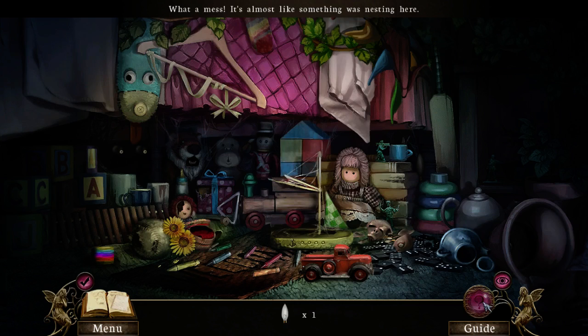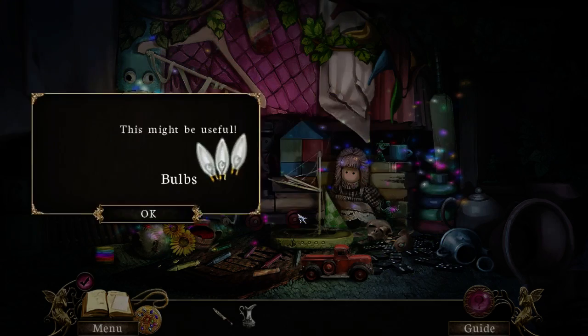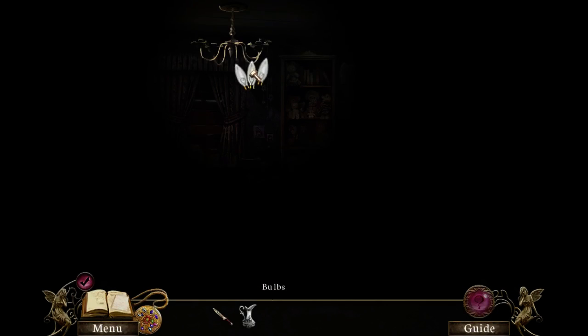I think we need a clue — oh no, I found it! Ha, didn't need to use a clue. This might be useful. Completed five hidden object games without hints. So let's put the bulbs back in.